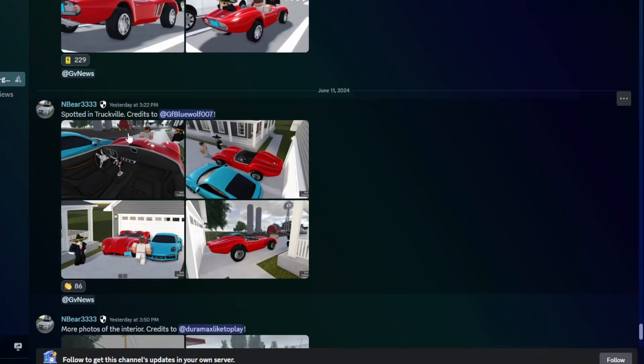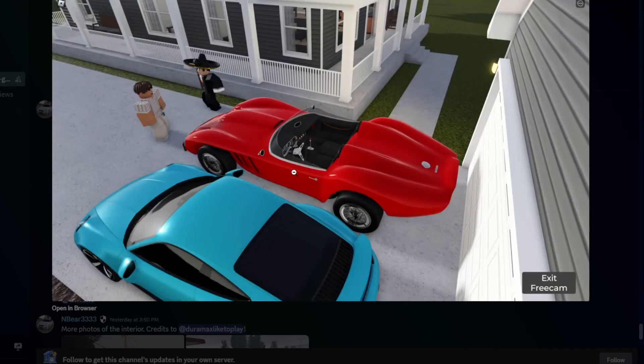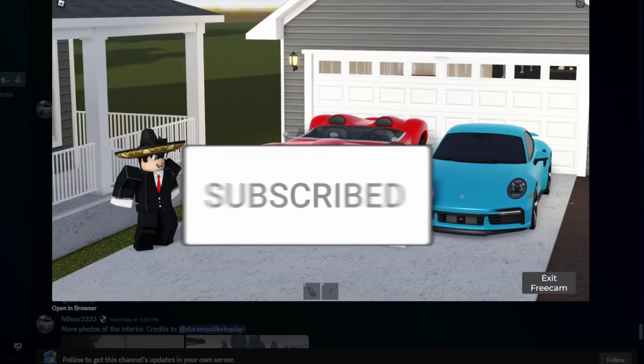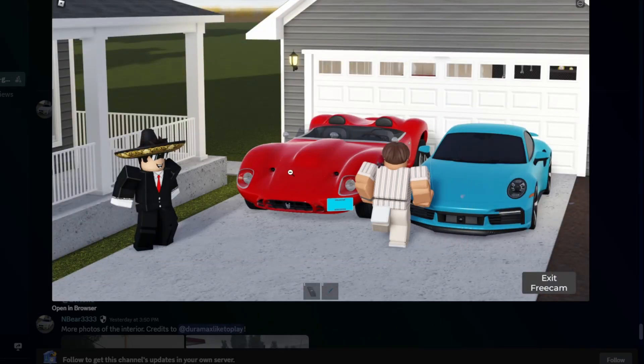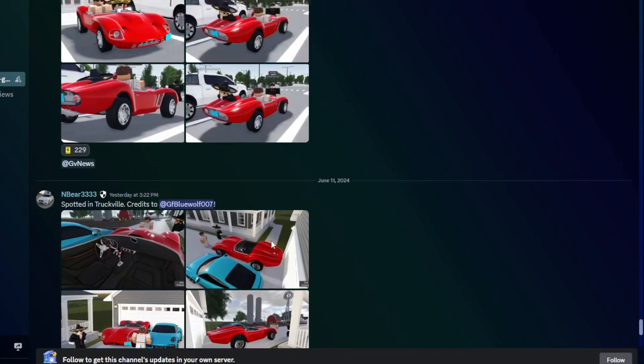Starting off, this is the first one spotted in Truckville — credits to GF Blue Wolf 307. We got the Ferrari interior here, looks insane. You guys can see that steering wheel and all. Our next image is the top view, and we got it beside a Porsche. This actually looks very nice. I really like the Ferrari's structure — it's a pretty good design.